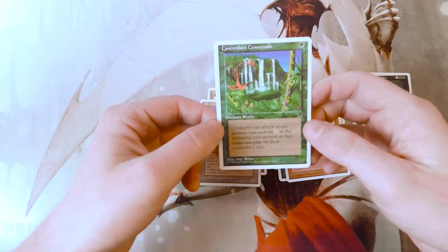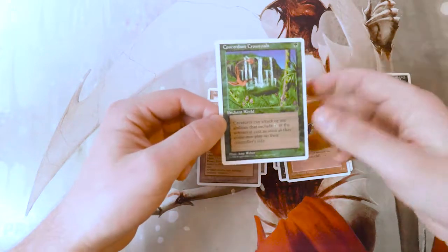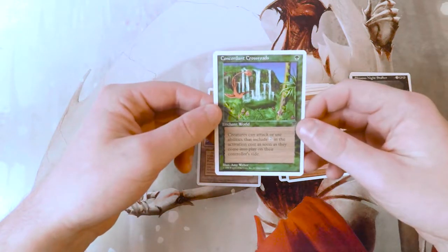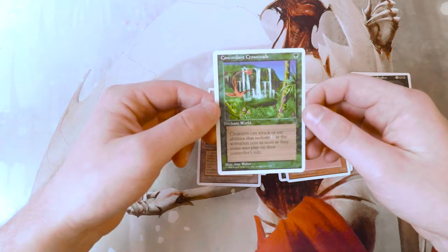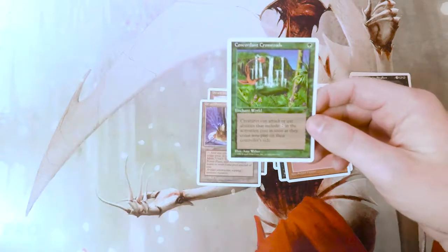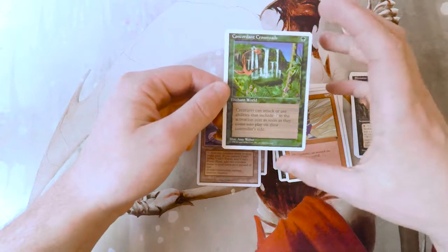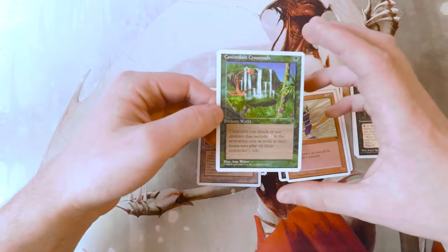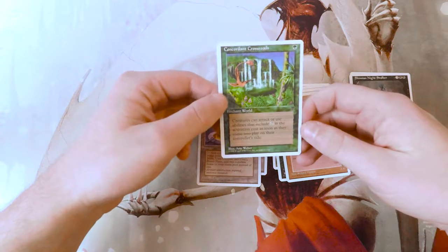For those of you that don't know, Concordant Crossroads is not only a beautiful card but also fantastic. It's an Enchant World — which is basically just an enchantment — for one green that says creatures can attack or use abilities that include tapping them as part of the activation cost as soon as they come into play on their controller's side. So basically it gives haste to all creatures for one green, which is really interesting because it's not necessarily on-theme for green to give all creatures haste, but it is a really powerful effect.